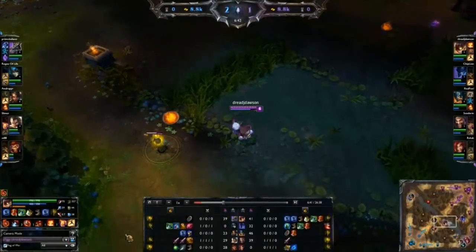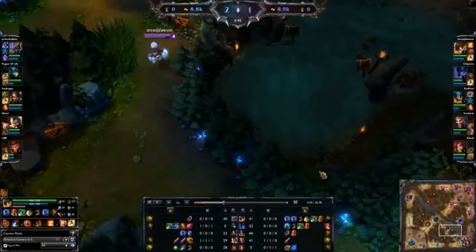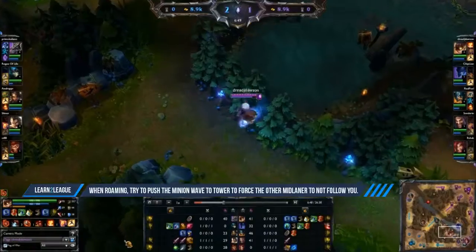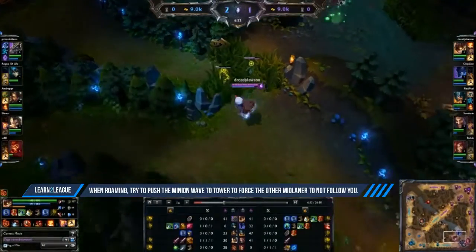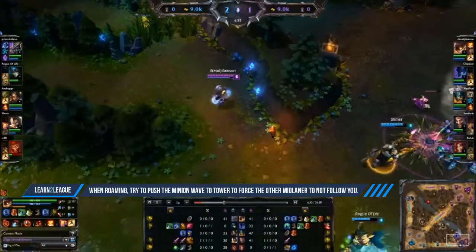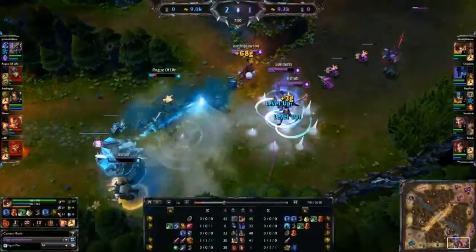Once you reach level 6, it is important to look at other lanes for potential ganks. To make sure their mid laner does not follow you, push the minion wave to the tower as quickly as possible, then roam while they are forced to clear the wave or lose XP and gold. In this case, Bolt looks gankable so I roam down and set up an easy kill for the Draven, putting his lane at an advantage.